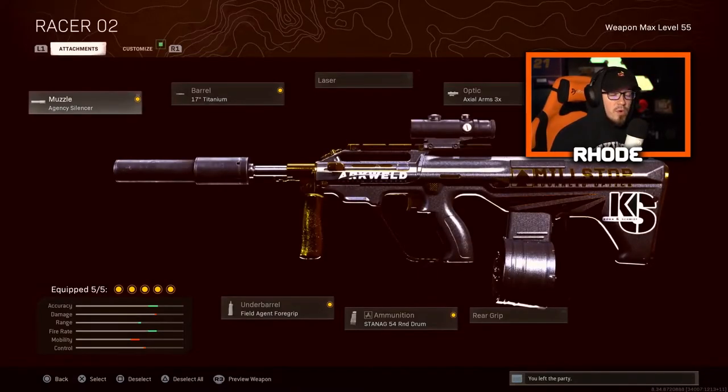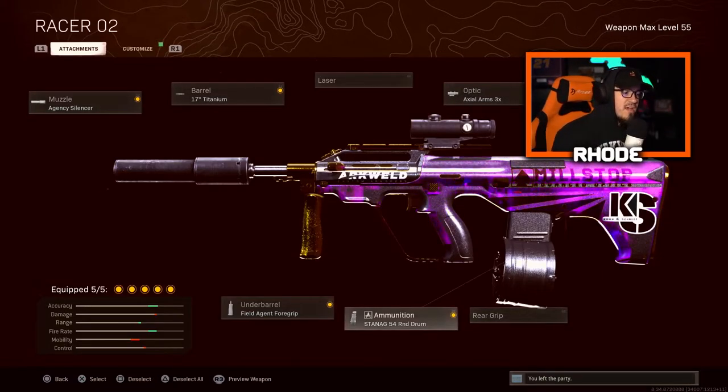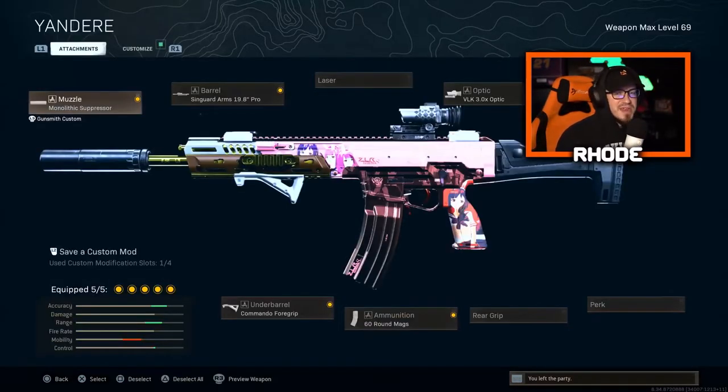Next is the AUG. I know it got a nerf and the recoil is a lot more than it used to be, but this thing still melts once you figure it out — it's just a vertical recoil pattern. The class: Agency silencer, Titanium barrel, Axial Arms 3x optic, 54-round drum mag, and the Field Agent foregrip for both horizontal and vertical recoil control.